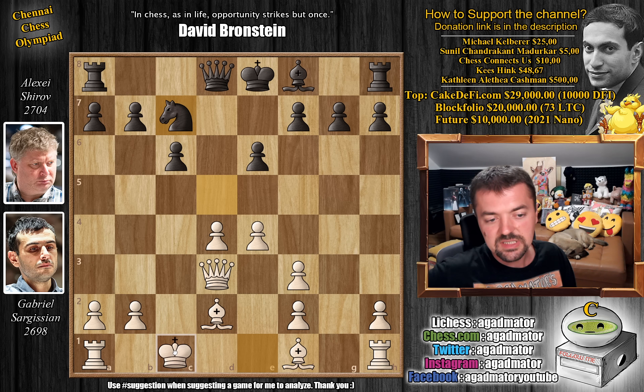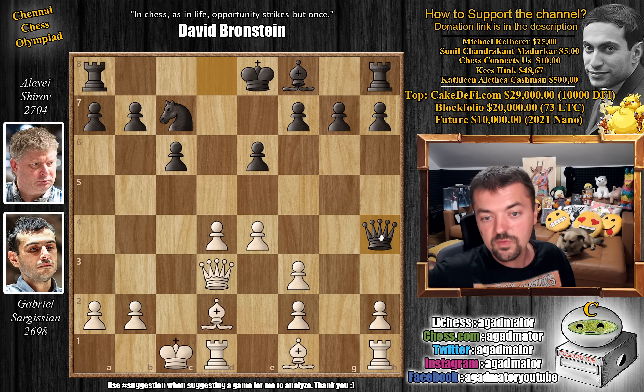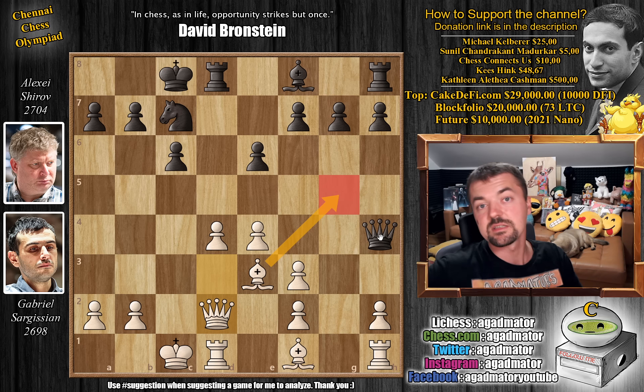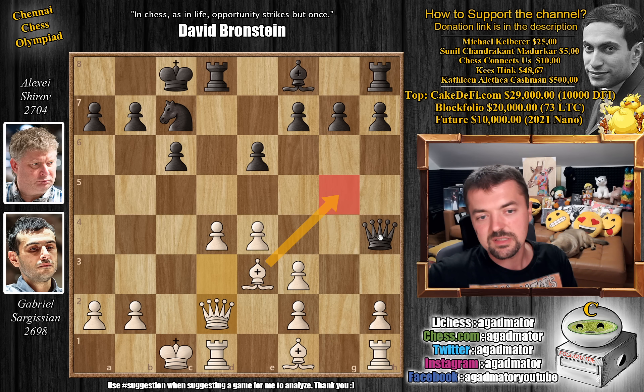Here there are some games where knight f6 was played, also knight to b4 going after the queen is a non-move. But here we have knight to c7 by Shirov and it is now as of move 12 that we have a completely new game. So here Sargisian castles queen side and now queen to h4 — leave it up to Alexei to bring his queen into the game early.